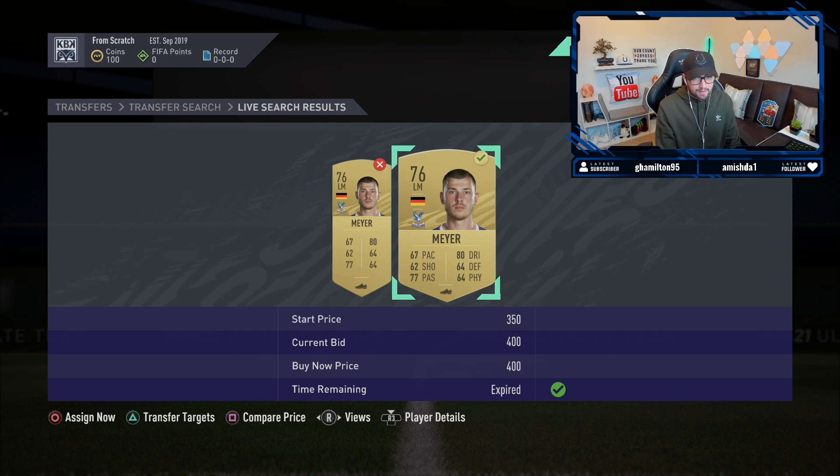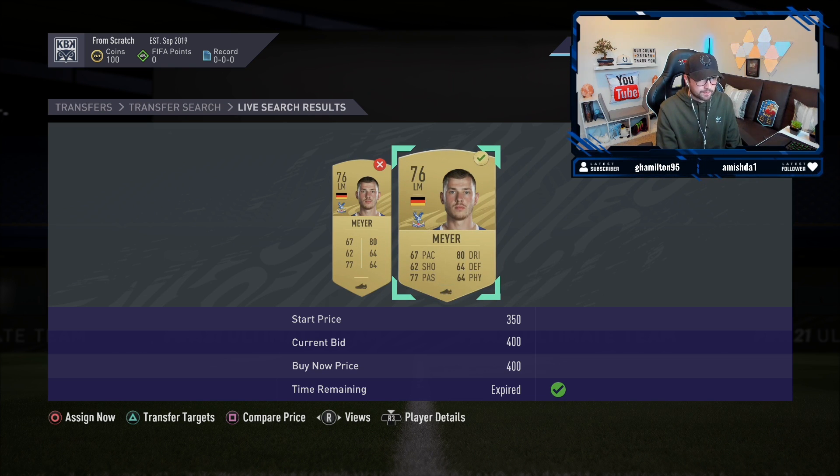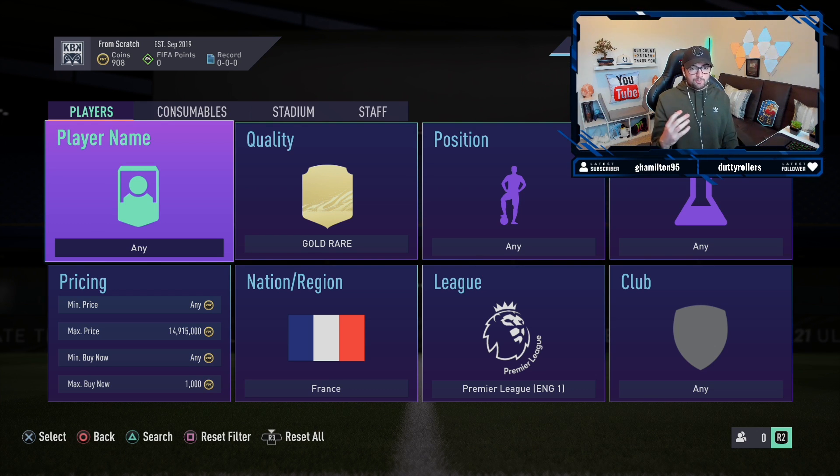Both cards went up basically simultaneously. Even though we missed out on the first item at 500 coins, we got a cheaper one at 400. When I sell this card for around 850 coins, we're going to have close to 1,000 coins. Our Max Mayer card finally sold for 850 coins and as a result we now have 908 coins to trade with. Due to that, I'm going to change the trading filter to one which shows more potential cards to snipe.